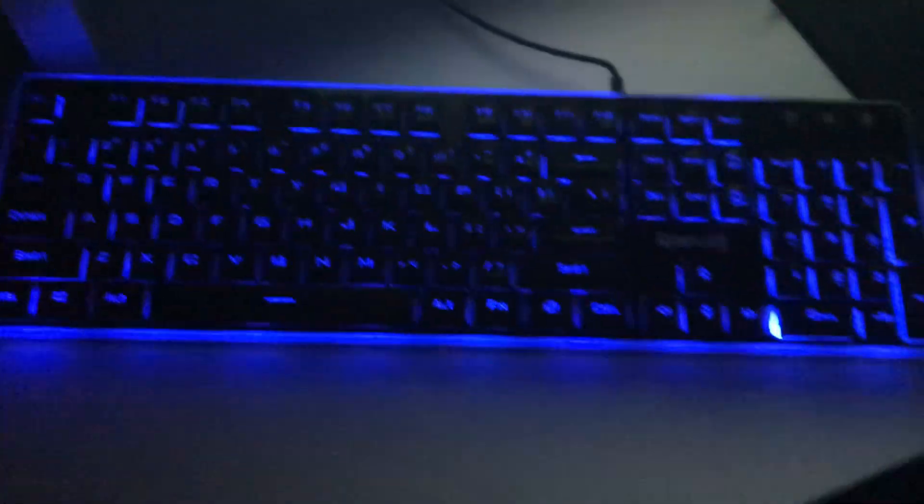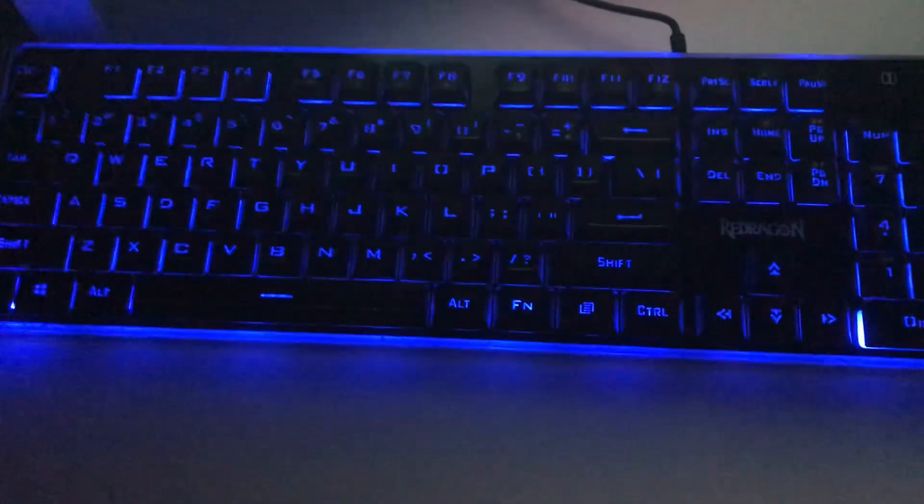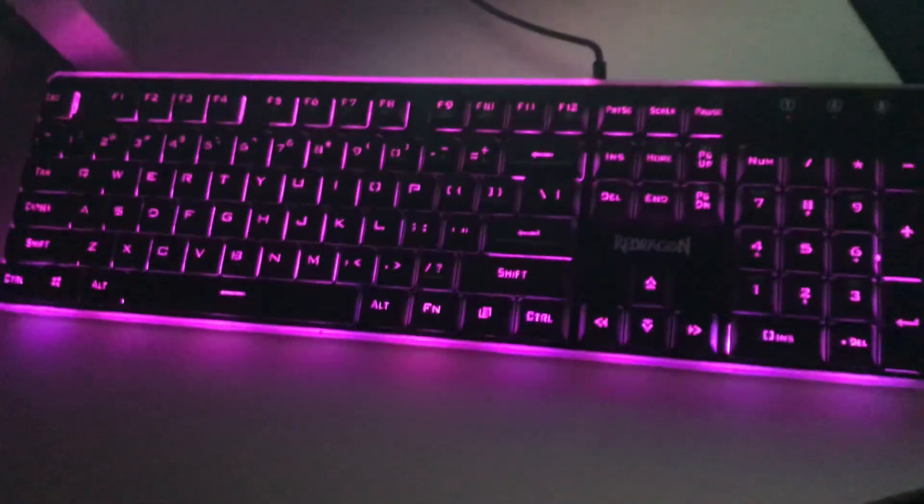Hello everyone, back with another video. It's the RedDragon S107 — I'll just show you what it looks like, the styles, different colors and all that. Purple is my personal favorite. In the dark it looks really nice and really clean. Let's move on to the mouse. It also has red, blue, and green.